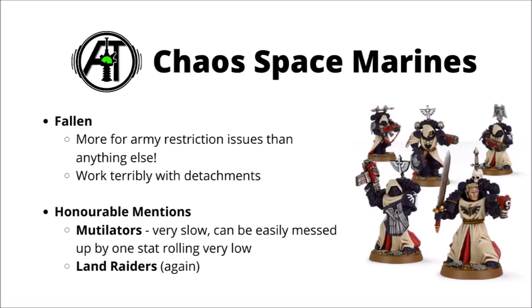Moving on to the forces of the Chaos Marines now. The units I chose for the worst were perhaps the Fallen — though their datasheet isn't particularly bad and is actually fairly flexible, they're just pretty annoying to fit into any sort of usable army right now. You have to bring them in their own detachment if you want the Legion traits, and they remain as a bit of an afterthought for Games Workshop in the rules, where you can't really play them as a full army. For honourable mentions, we have the Land Raiders again, and I thought I'd mention Mutilators as well — who are at least reasonably tanky, but not all that easy to deliver into close combat. They only have 4-inch movement, run the risk of being let down by their random statistics, and if you roll AP-1 or just damage 1, they're not going to be doing all that much in close combat against a target with multi-wounds and a decent save.